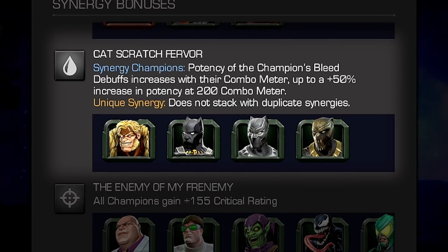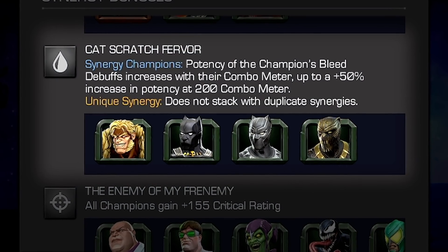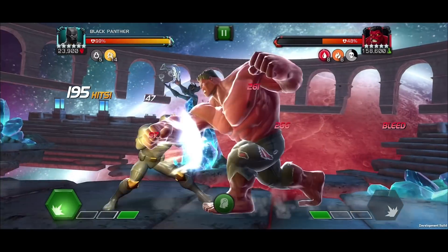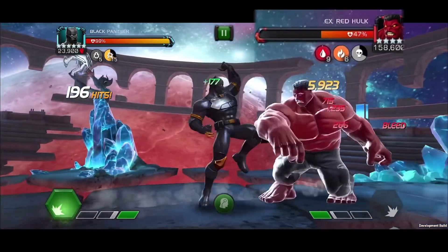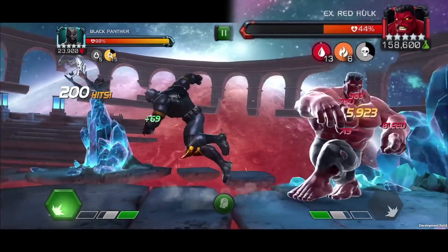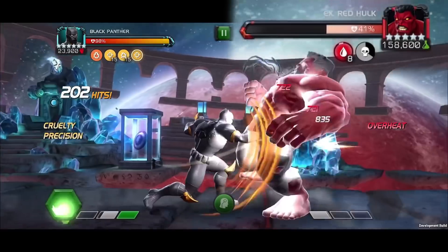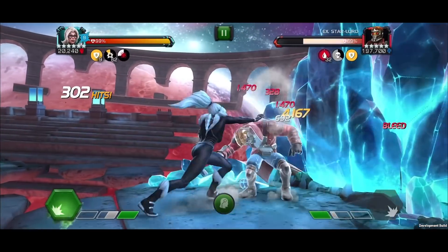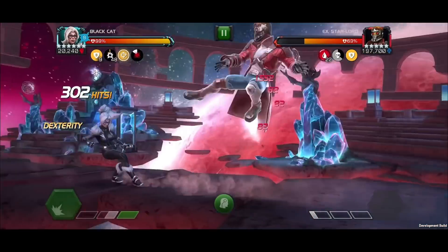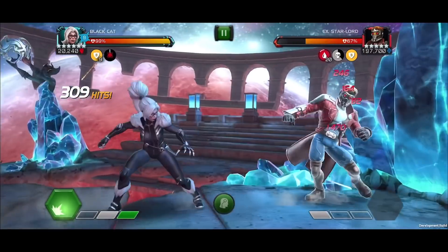Cat Scratch Fervor: with Sabretooth, Black Panther, Black Panther Civil War, or Killmonger on the team, all synergy members' bleed debuff potency increases with their combo meter, up to a 50% increase in potency at 200 hits. Did you see a synergy that's got you clawing for more? Thinking of a new synergy team? Let us know your thoughts below and let's discuss.